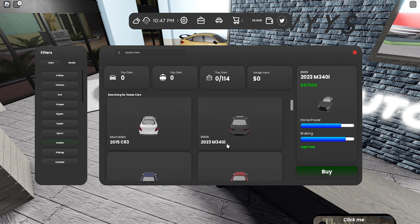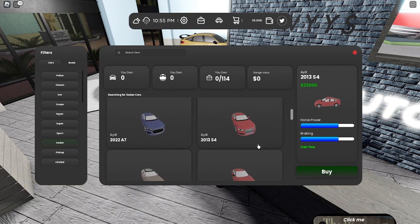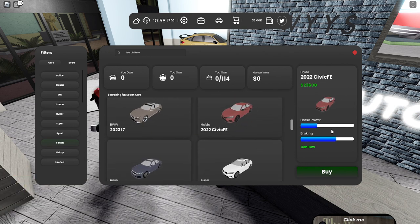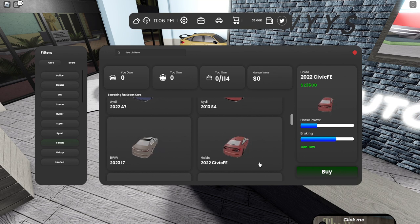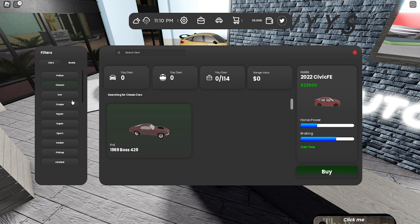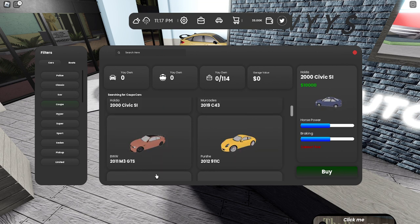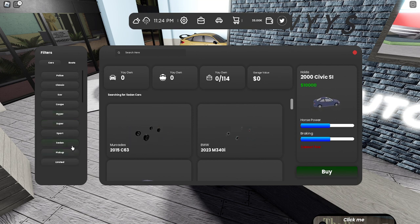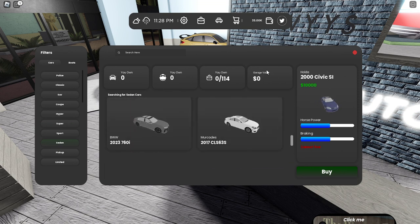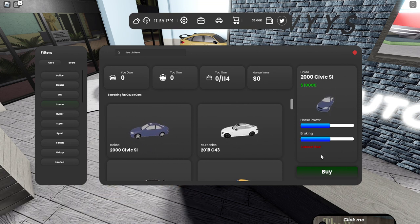In Sedans, I can get this Audi I think — yes I can — and I can get this new Civic which can tow apparently. Or should I go for the old Civic which is cheaper? I think I'm gonna go for the old Honda Civic Coupe SI, even though it cannot tow. We're new to this game so let's see what it can do.